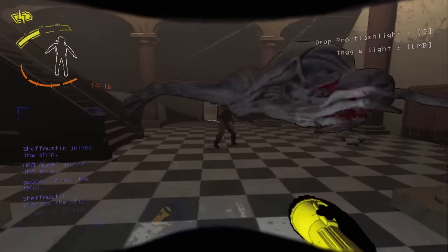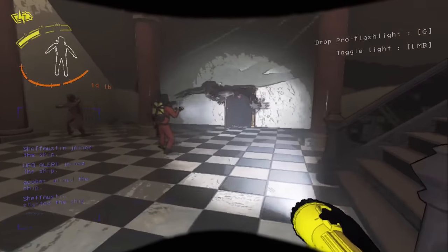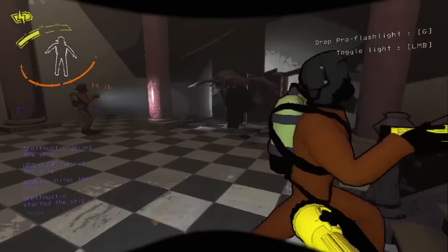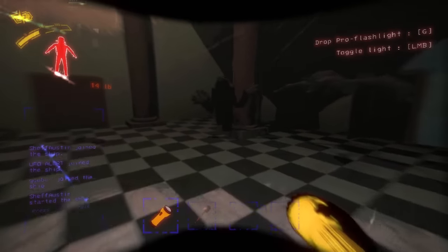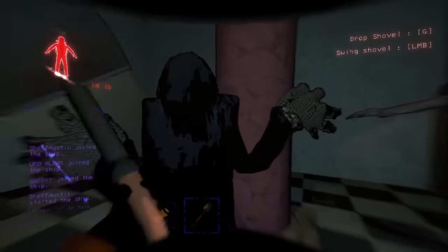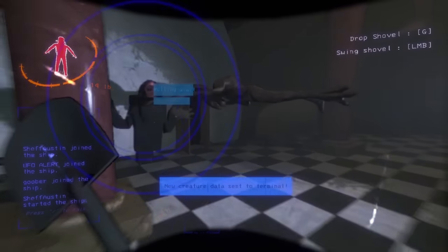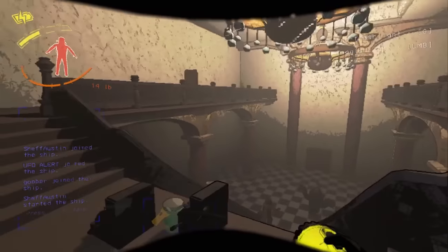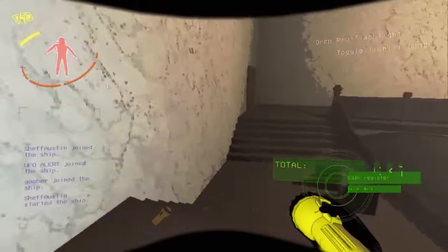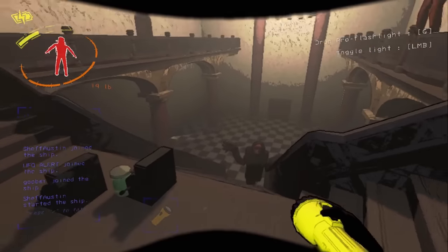Oh yeah, the Demogorgon is kind of scary. I'm actually haunted by the girl Sonic character — I forgot her name. Oh, critical injury! I know who you're talking about. I don't think we can kill him, but maybe we can trap him. Wait, no — maybe upstairs. I'm going to die to the cartoon character.